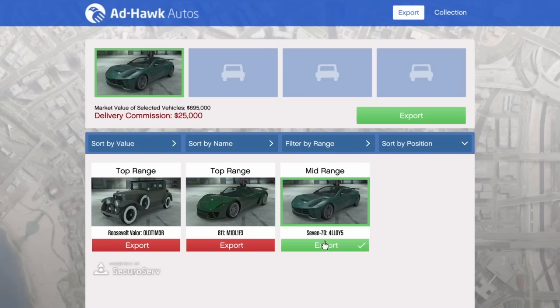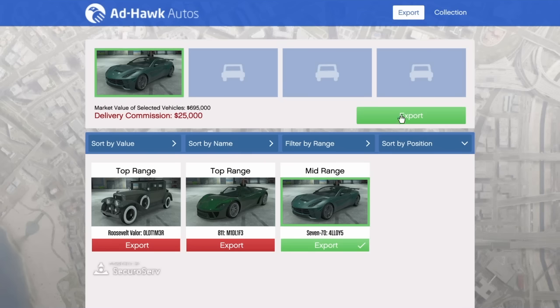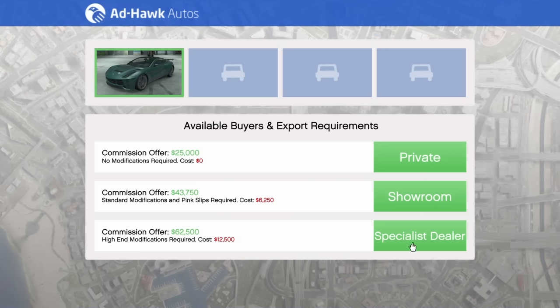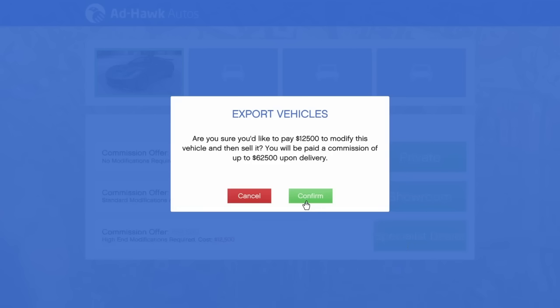Since it's just me, let's go ahead and sell the 770. Click on export — it brings up the list — then hit export again. This is where you get your commission. You can choose a low commission of $25,000 and spend zero on upgrades, or go mid-range spending $6,200 to make $43,000. I'm going to spend $12,500 on upgrades and make $62,000 — a net profit of basically $50,000.